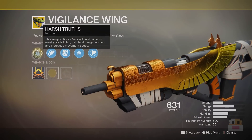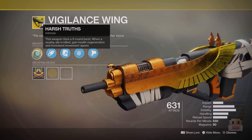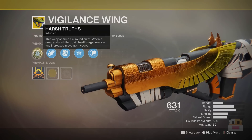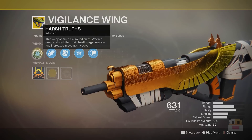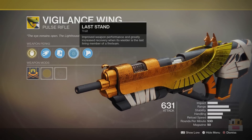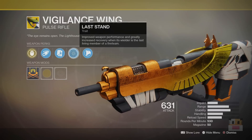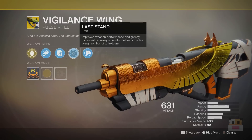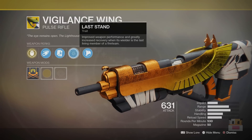First off, Vigilance Wing is a 5-Burst weapon — the only 5-Burst in the game. There are a couple 4-Bursts, a bunch of 3-Bursts, some 2-Bursts, but this weapon is the only 5-Burst in the game. When a nearby ally is killed, you gain health regeneration and increased movement speed, kind of similar to the way Crimson works except it triggers on an ally dying instead of you getting a kill. And on top of that, when you're the last member of your fireteam, you also get improved weapon performance, increased recovery, and overall this weapon works a lot better.